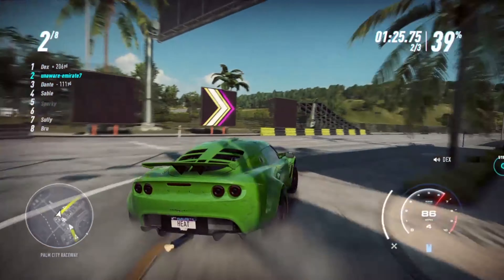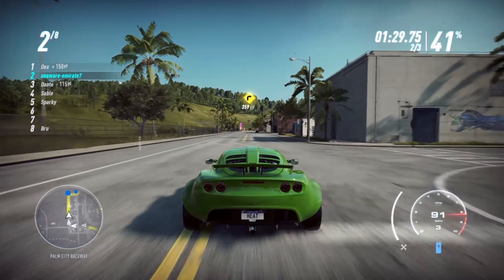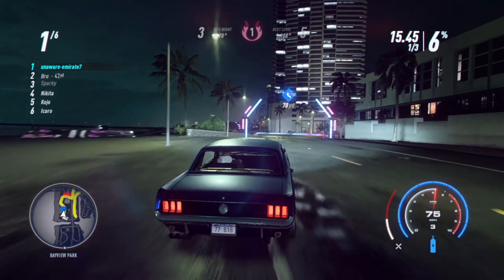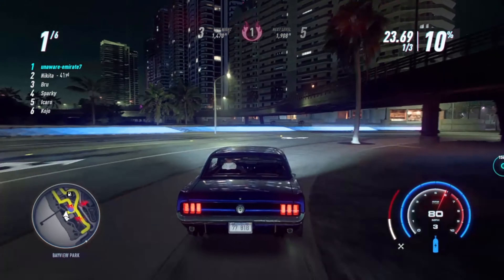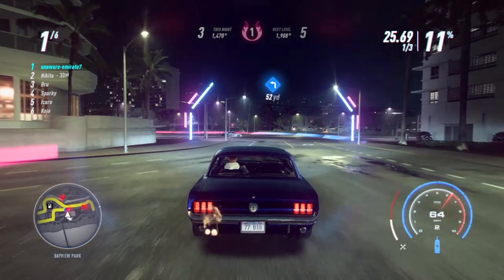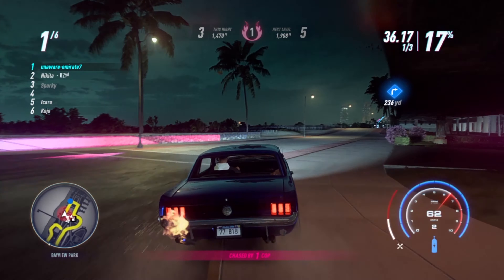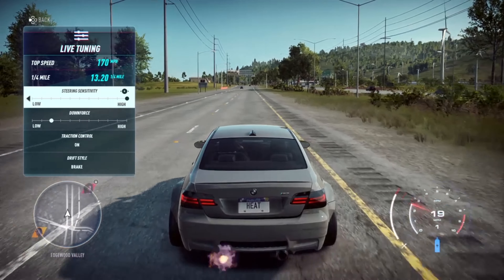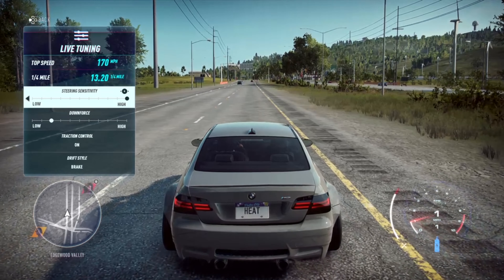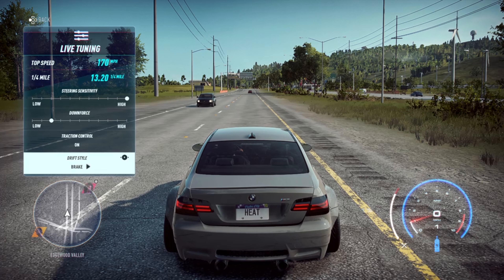When I first grabbed my controller in Need for Speed Heat, I noticed a few tweaks in the driving and handling experience. By default, a drift can be initiated by getting off the gas for a second and smashing back on it immediately when turning into a corner — and that might be problematic for people who like it old school, using the brake to initiate the drift and the handbrake to angle the car. Luckily, with live tuning you can easily switch from gas-to-drift to using the brake, all within the game, not from the pause menu or garage menu.